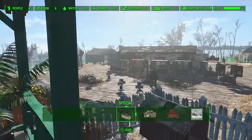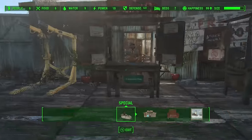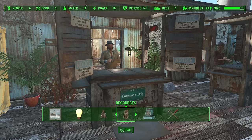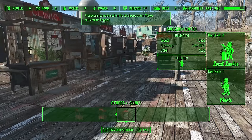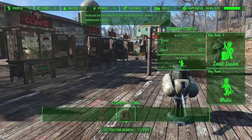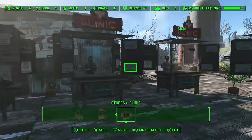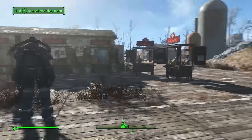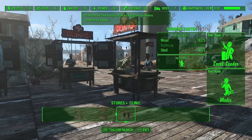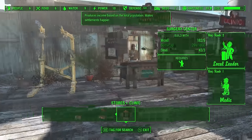You're going to need 9,000 caps because you'll have to buy tier 3 clinics. To build them you need Local Leader perk level 2, Medic perk level 1, wood, steel, and 1,800 bottle caps each — and you need to buy five of them. Then you have one person working on crops and the other five people working at the medic stations, and you're all set.